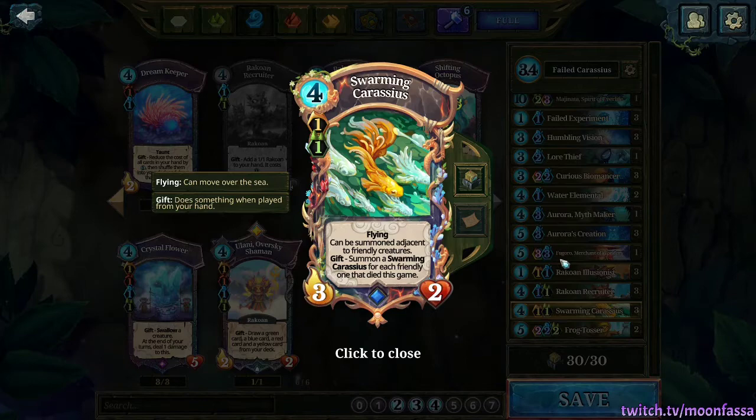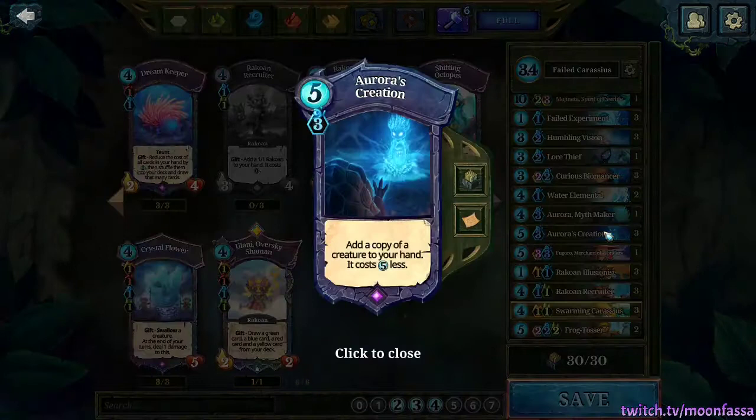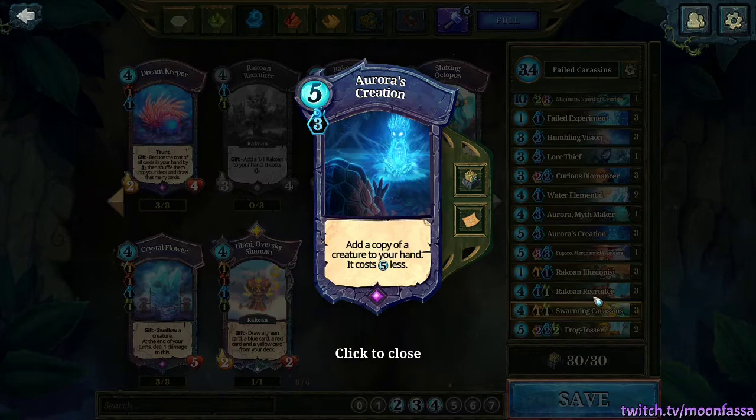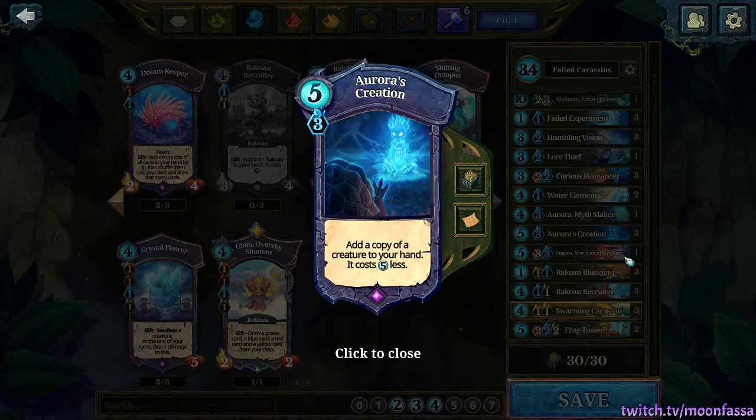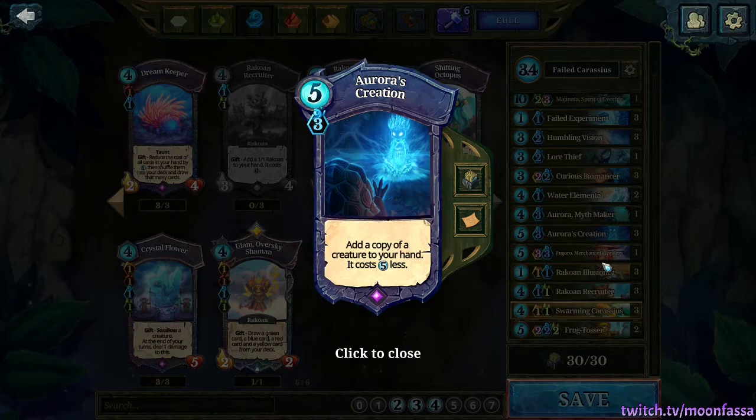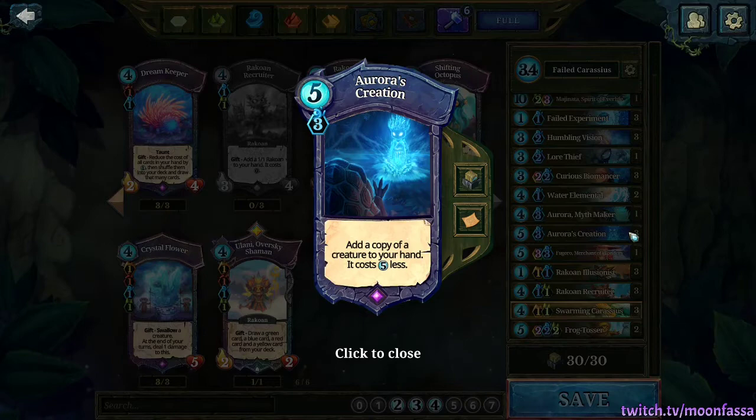This deck wants to push that idea even further using Aurora's Creation to make even more copies of that card. The combo is to play one Carassius, find a way to kill it off, then play the second copy which gives you two Carassius. You kill those two off, and then you just keep replaying them until your opponent is overwhelmed by the mass amounts of Carassius.